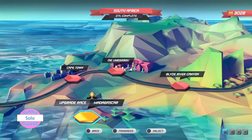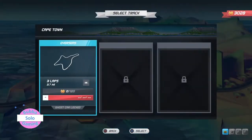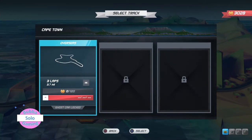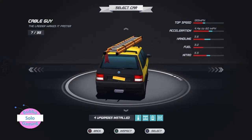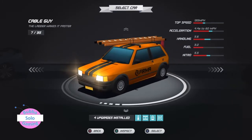I've already done this upgrade race — I actually won that one. And now we're going to go to Cape Town. Started overseas, which is three laps daytime. And I'll be driving this Cable Guy vehicle, which actually has pretty good stats. Let's do it in orange.